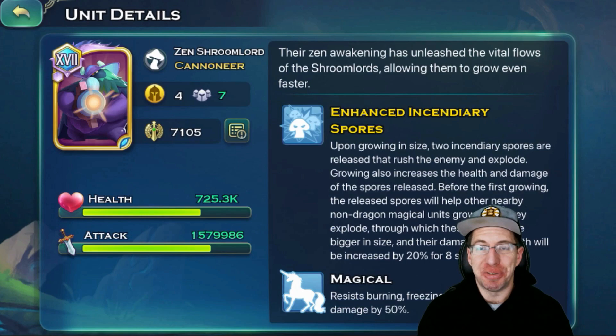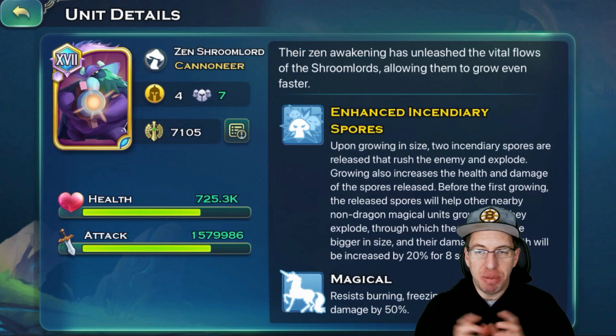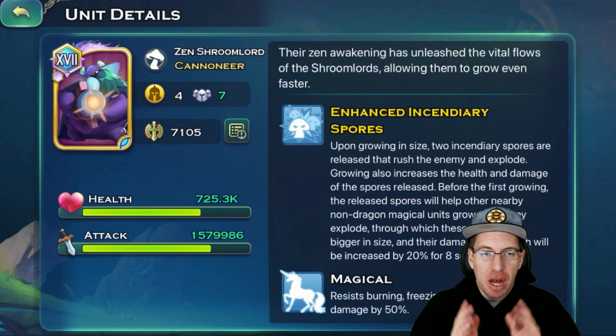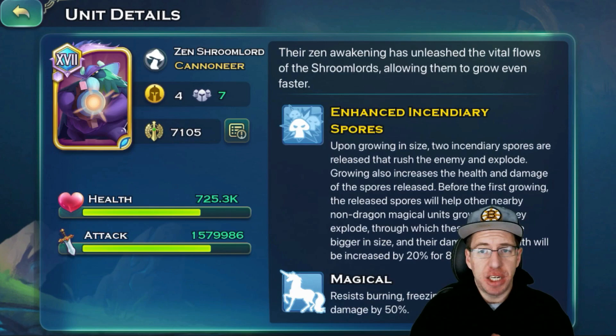Next we have the Shrooms. Shroom Lords are a really unique type of unit. They will lob little AoE blobs at the enemies, dealing AoE damage. This is great against things like skeletons from Lich. They can also hit the back line fairly easily. They will summon little spores that run forwards towards the enemy and explode upon reaching them, doing a bit of damage. If those spores explode and hit a magical unit of yours — which is everything besides the Archers — those units will actually get some more health and temporarily get bigger on screen.